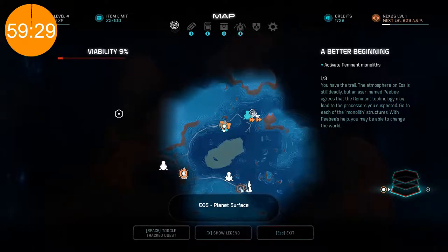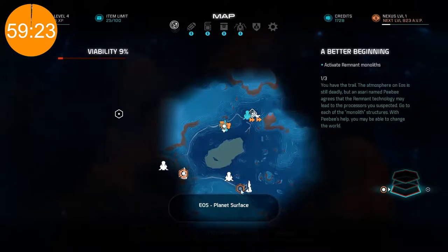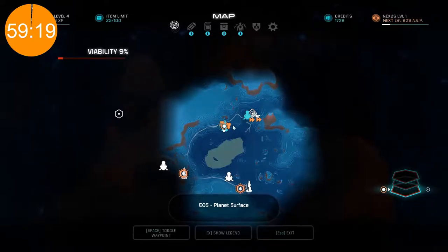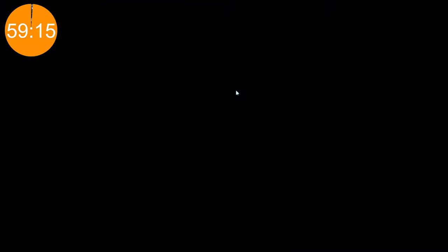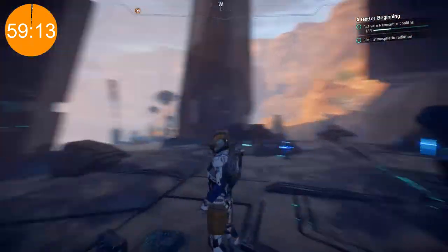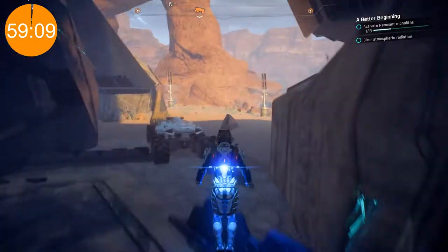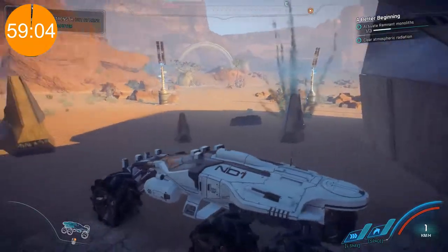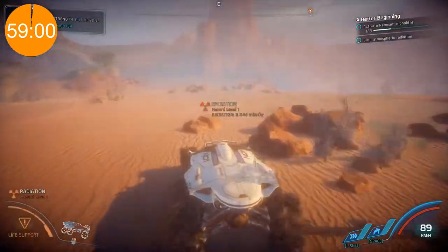So we're beginning. Activate Remnant Monoliths — there's another one here as well. We can choose wherever we want to go. Let's go here first. First thing we need to find is the Nomad, which is pretty easy to find — it's already here. So where are we going? Let's go to this one.